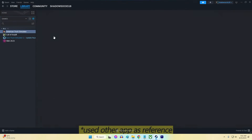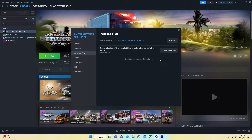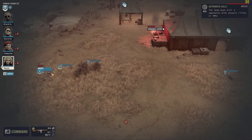Verify game files. Imagine your game as a book — if pages are missing, it won't make sense. Verifying game files checks for missing or corrupted parts, potentially fixing the DirectX error.